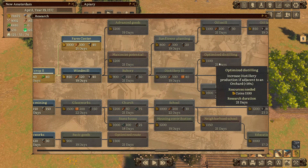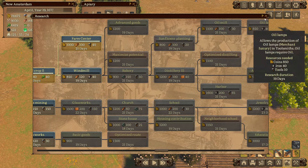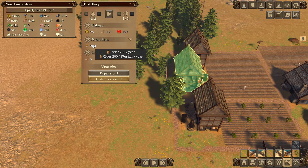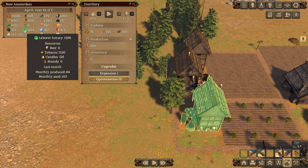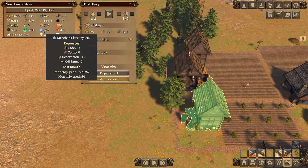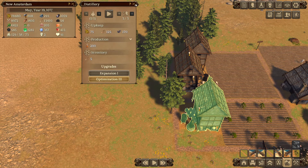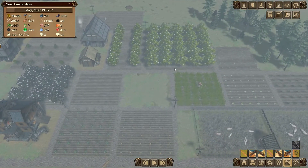I built the distilleries adjacent to the orchards. I removed the candle shop, the apiary, and the old distillery and replaced them with three new distilleries: one making beer, one making cider, and one making brandy. Beer and brandy are things our laborers want, cider is for the merchants, and wine will eventually be for the gentry - but that's one thing we cannot make yet. We should have room to add a last distillery somewhere at some point.